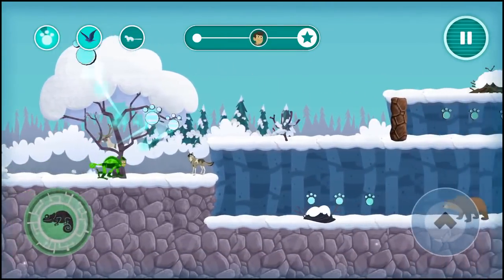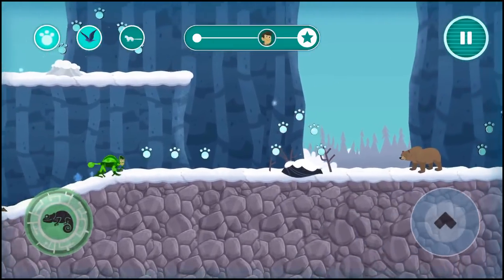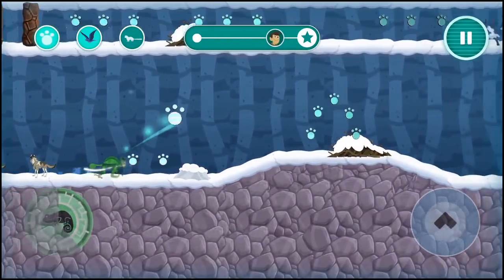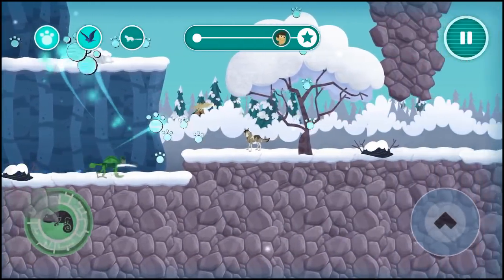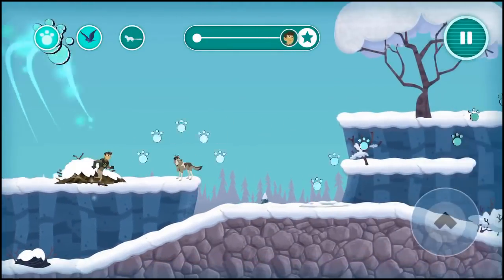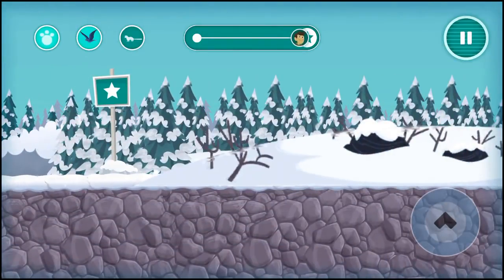Food is scarce in winter, so some animals store food or hibernate. Activate chameleon power! Oof! Three stars — you're totally awesome! Continue!